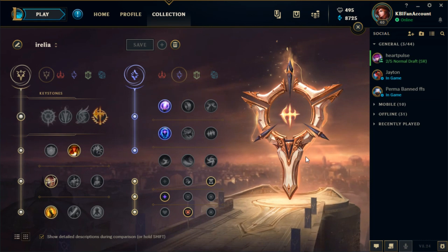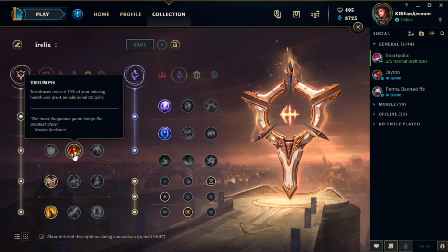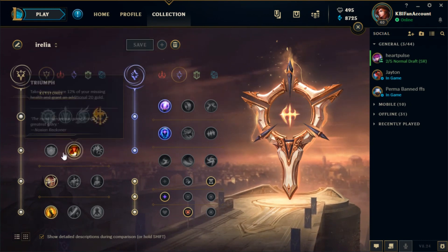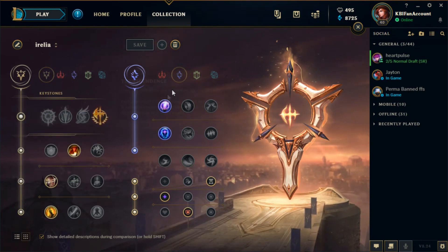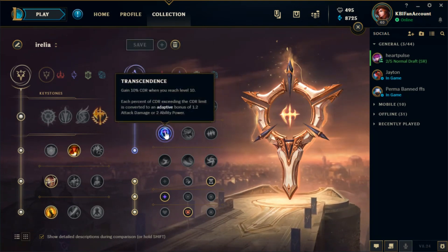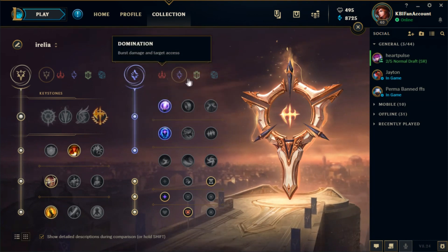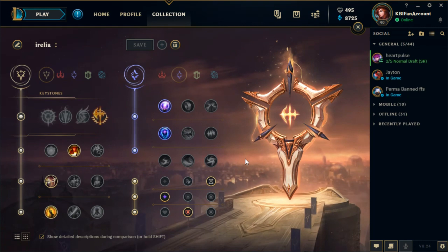Now I'll explain why this works. As for the Conqueror tree, it's pretty self-explanatory — bruisers take Conqueror and it's just the best mastery on bruisers. It gives them true damage and they're tanky. This is where it gets confusing and people start to argue that Nullifying Orb or Transcendence is not that good, or that you could take Domination, Resolve, or Inspiration. But the reason why this is the most consistent and powerful page is because it gives you defense and offense at the same time — a lot of utility you don't get in other setups.